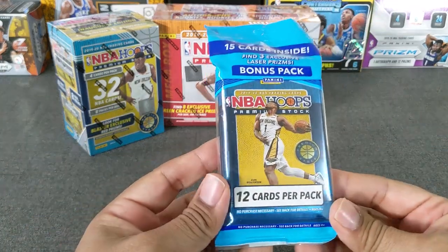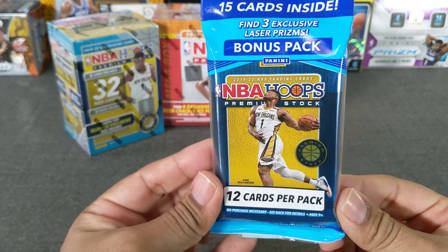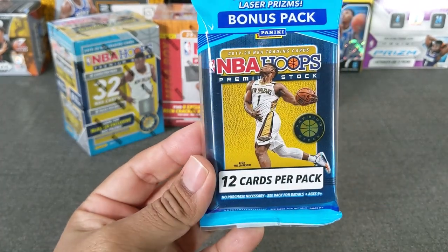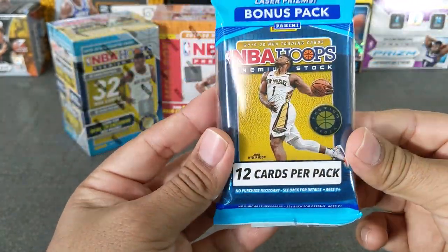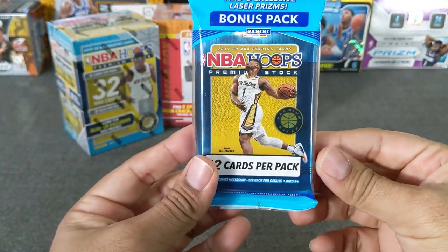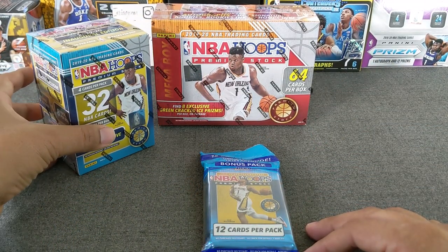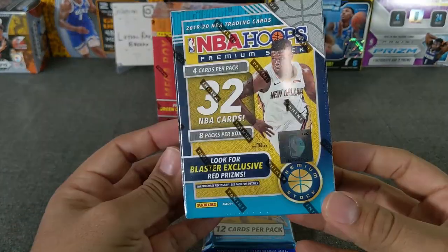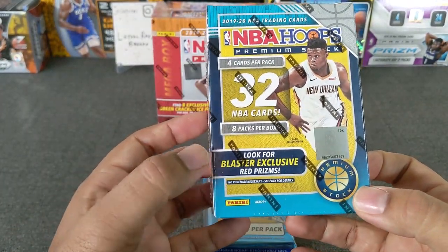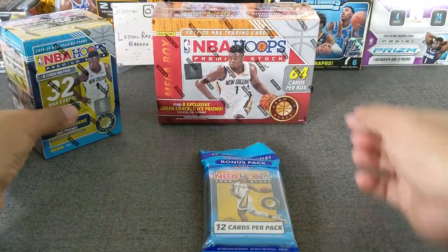We're going to start with the cello, which comes with the laser prisms bonus pack. We're looking at 12 cards per pack. The cellos have the laser blue, a numbered gold, and one-of-one of course. And then we're going to do a blaster, which comes with the red prisms and also the mojos, which I personally really like — really like those mojos.